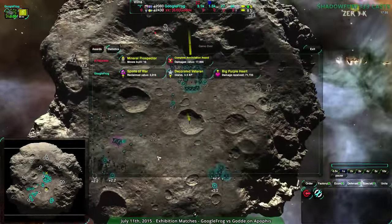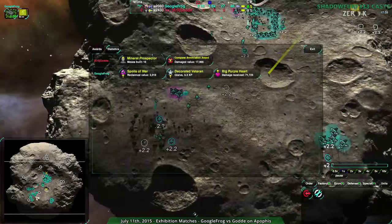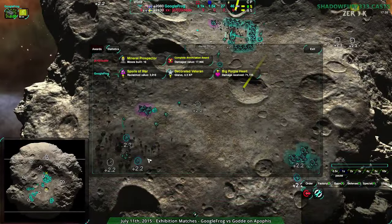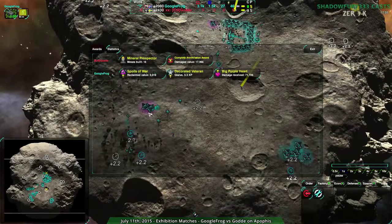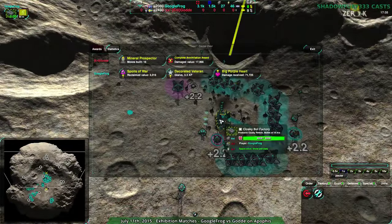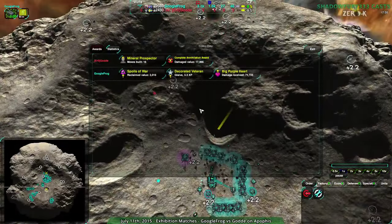This is an asymmetric map — I'd kind of like to see what would happen if Googlefrog was in the north position and Gorda in the south. I think Googlefrog was actually at a disadvantage positionally, and they won from the center, which is a hard position to hold. Gorda was about to surround them, and they still held their own.